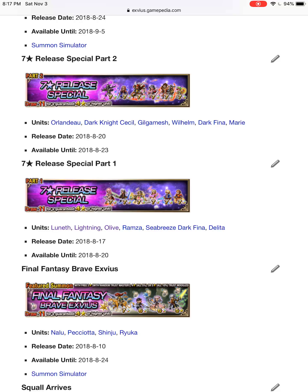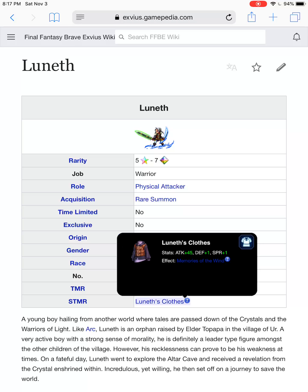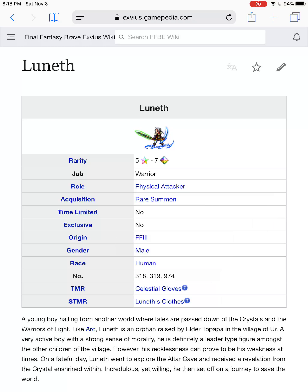We'll start with part one: Luneth. Luneth doesn't come with any elemental attacks, but he does have a decent weapon spread. His super TMR is definitely worth getting with the attack of 45 and fire, water, wind, and earth resistances of 30%. Other than that, the only use I could see him for is with a closer. He's kind of fallen out of favor for other units that can just chain, since he doesn't have any chain families. Unfortunately, this unit currently isn't seeing much favor in the meta.